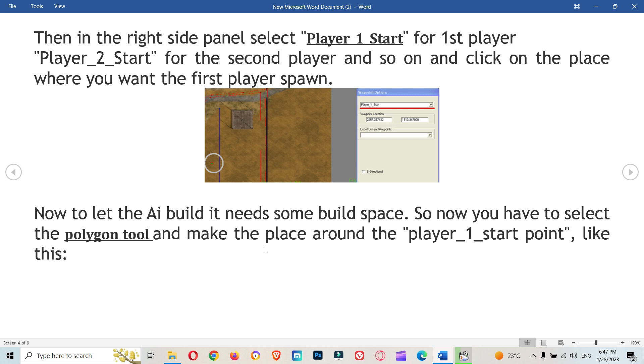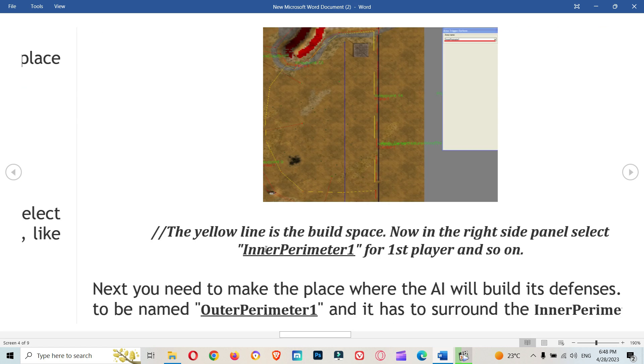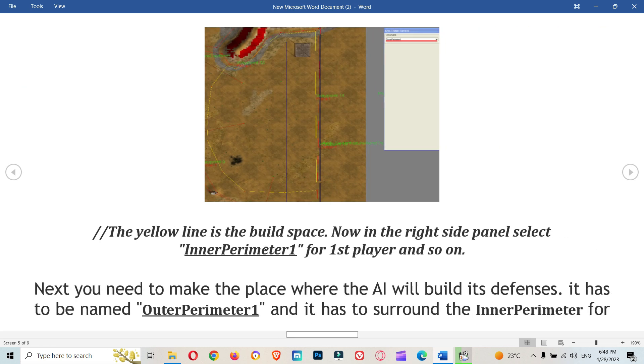To let the AI build, it needs some build space. Select the polygon tool and make the area around the 'player_one_start' point. The yellow line indicates the build space. In the right side panel, select 'inner perimeter one' for the first player, and so on.